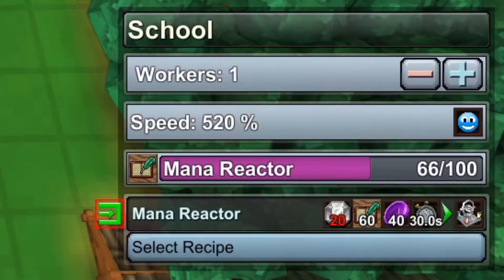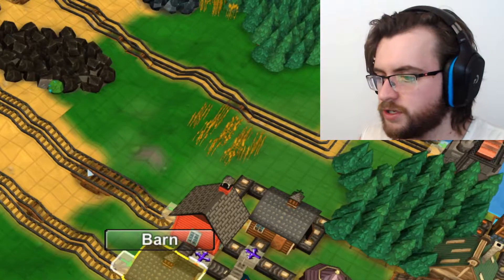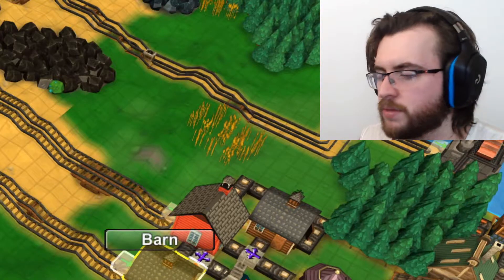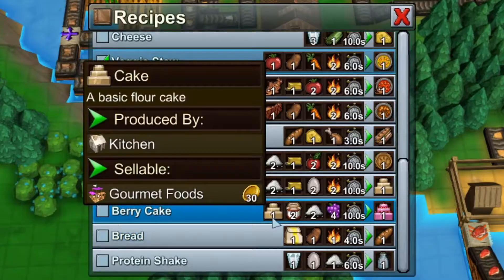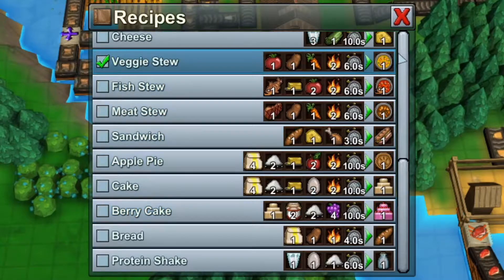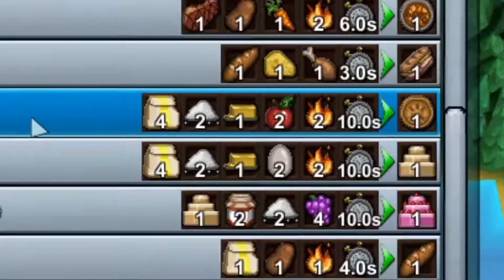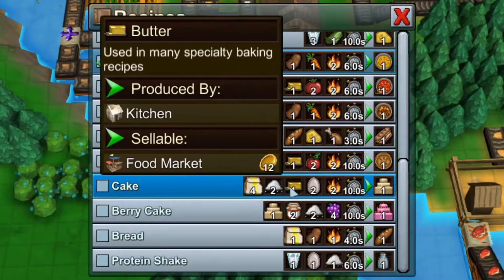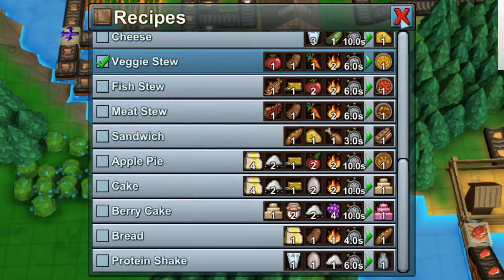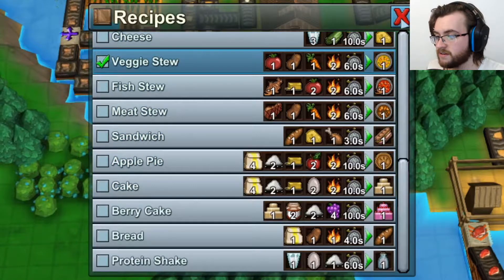Can I do another achievement while I'm waiting? I can make a berry cake somewhere. I need a cake — I need jam, sugar, and berries. Oh my... I need flour, sugar, butter, egg, and fire. Okay, that's a lot of stuff.